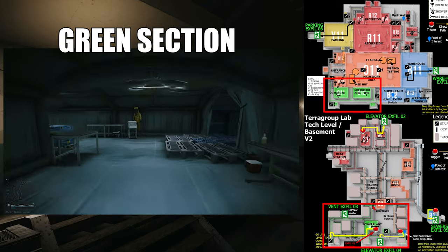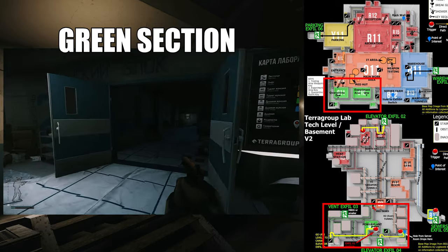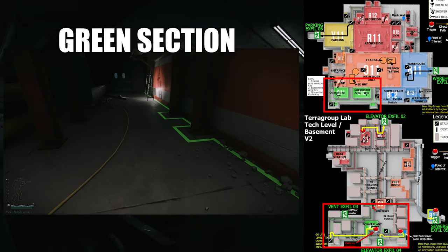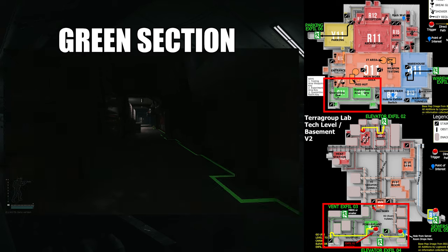Then we have the green section, which is the medical portion of the map. This is where you find all the doctor's offices filled with examination rooms, chemical protection, mop suits, and quarantine areas. The basement portion of the green section is more industrial and electrical, but is very dark and cramped compared to the orange and the red.